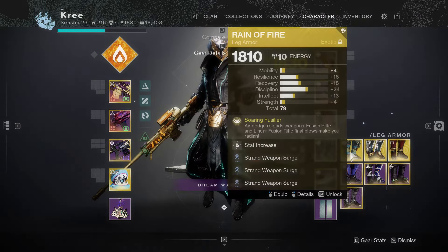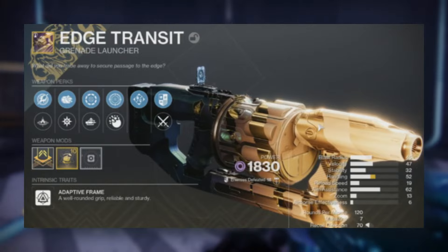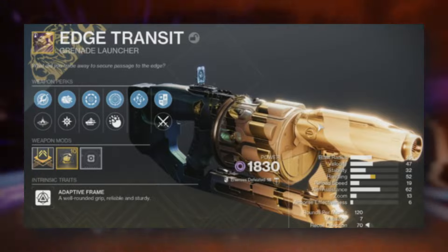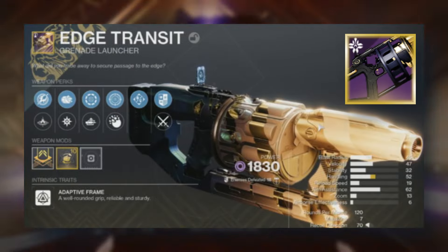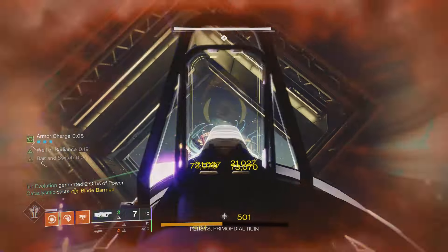Everybody's favorite heavy grenade launcher, the Edge Transit, is back. Upon first glance it looks like there's some juice here — they have Cascade Point in the third column, which could be pretty cool. When we see the full perk pool tomorrow, if there's Bait and Switch in the fourth column, you might be saved from Cataphract jail.